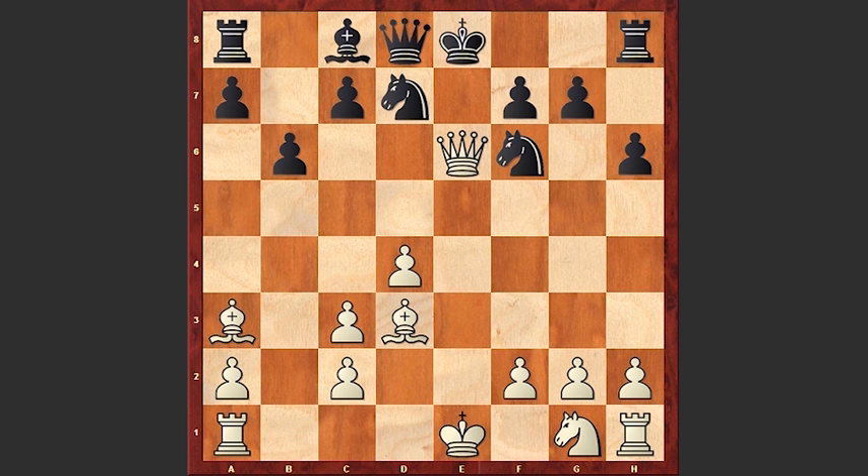His opponent took on e6 and he checkmated on g6. This strong bishop controls the diagonal and there is no way out for the black king — checkmate. Your comments please, thanks for watching. Good luck.